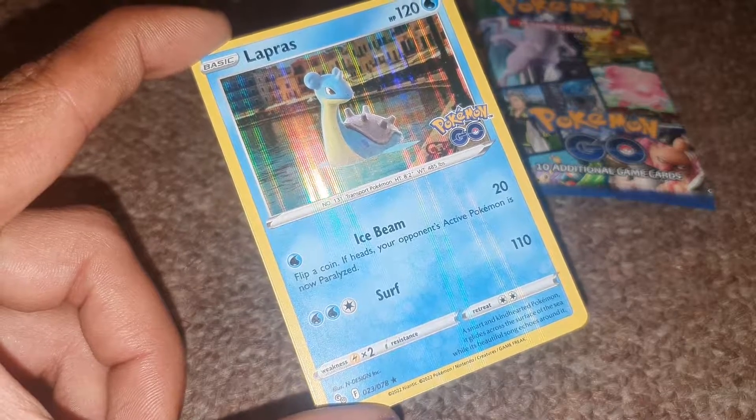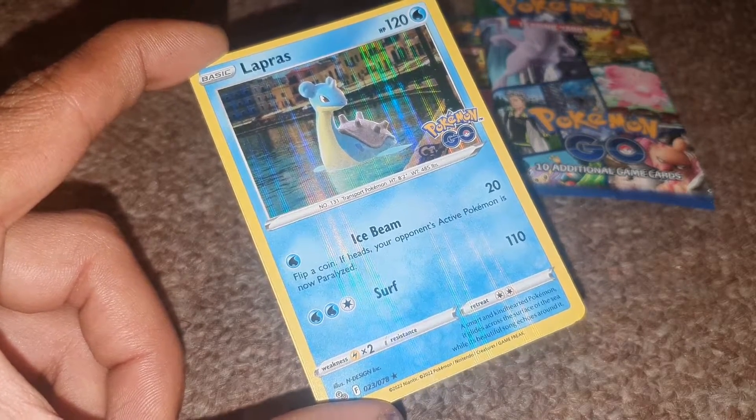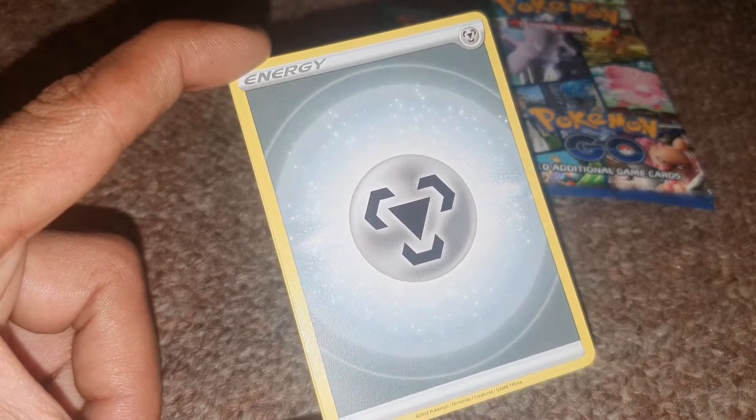Lapras has Dex entry 131, being a Water-type Pokémon with 120 HP, with a very useful move of Surf — if you've ever played any of the Pokémon games — and Ice Beam. Followed up by a Steel-type energy card.